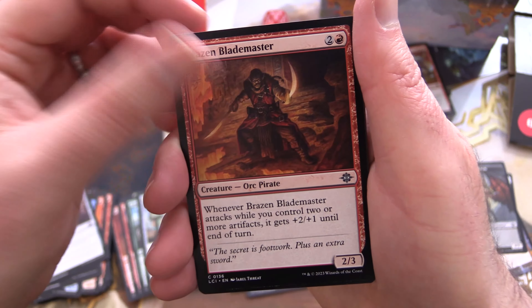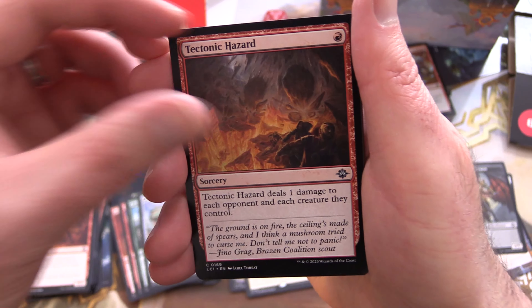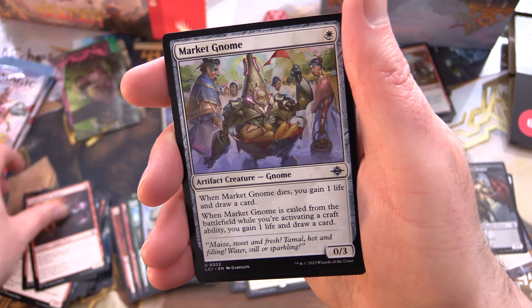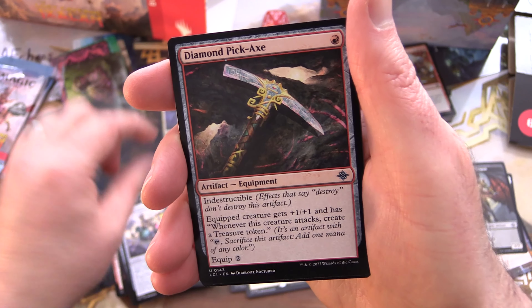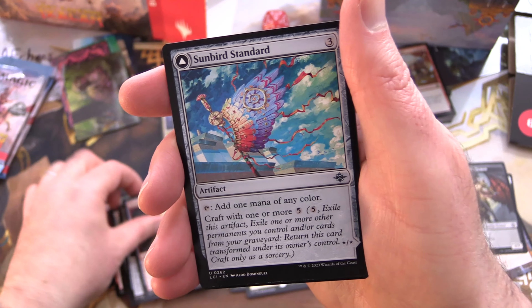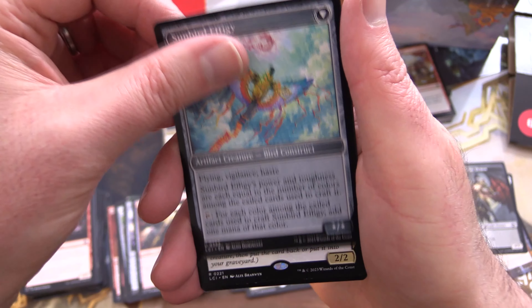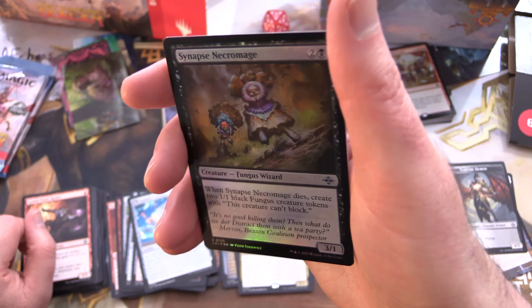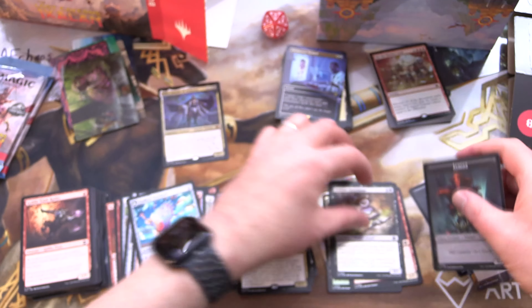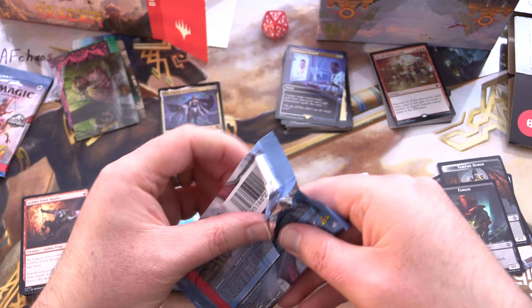Pack six: Runaway Boulder, Blazing Blademaster — I will say things how I want around here — Tectonic Hazard, Goblin Tomb Raider, Market Gnome, and Dig Site Conservator, Diamond Pickaxe — Minecraft again. Sunbird Standard flipping into Sunbird Effigy, and Amalia Benavides Aguayo — decent commander card. Foil Synapse Necromage and another Fungus token.